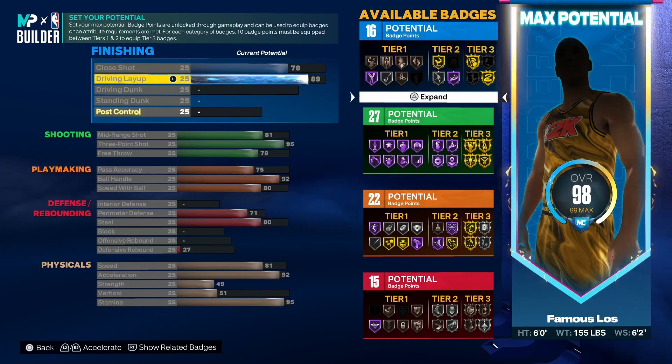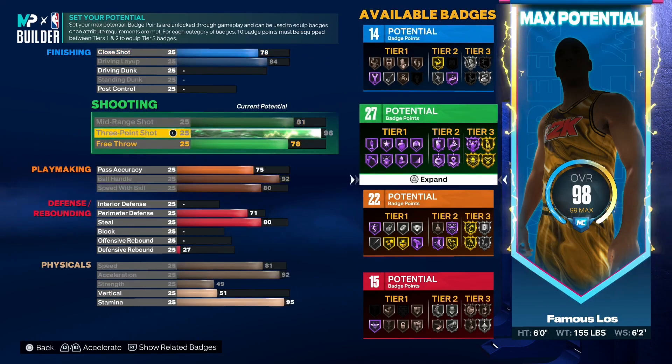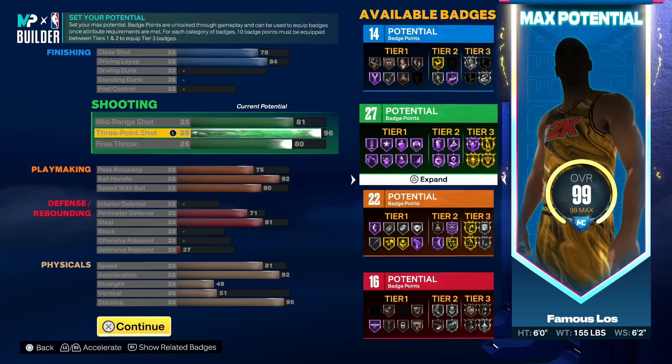For the second variation, if you're not too big on the driving layup being that high at 89, you can drop it down to an 84 and then take your three point shot up to a 96 to get Hall of Fame Agent Three. You'll have some extra attribute points — you can put your steal up one, put it on your free throw and get an 80 free throw. For finishing I put plus three so you can make sure you get your Silver Fearless Finisher and Silver Slithery — 17 finishing in total. Then you can put that last extra wherever you want.